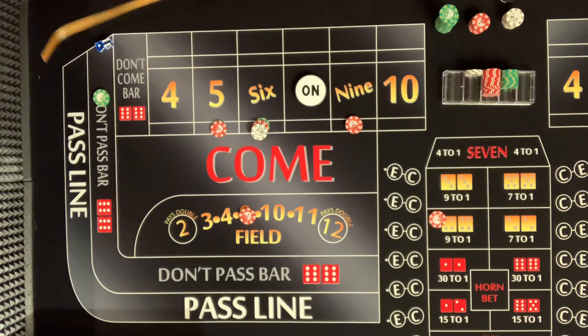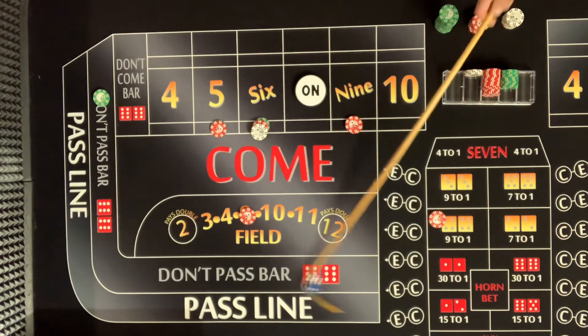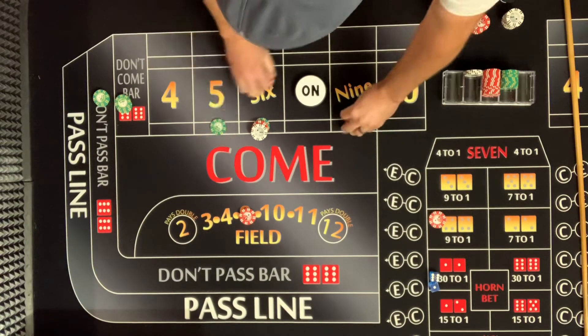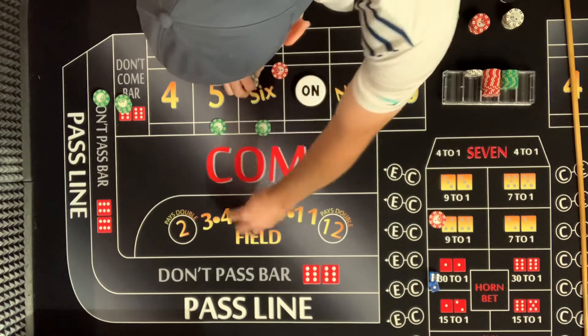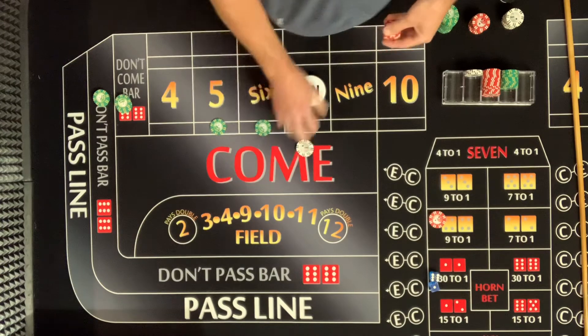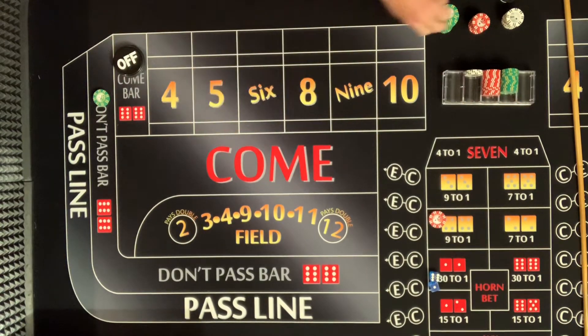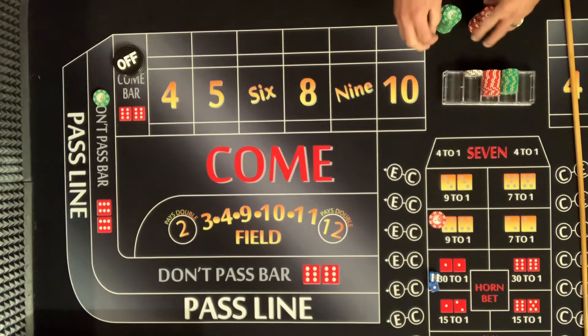And there's a seven — seven-out! That's why you collect. It is never wrong to collect. $75 winner! All this comes down — thanks for playing. What comes off? $25 in the bank. All right, new shooter, new dice!